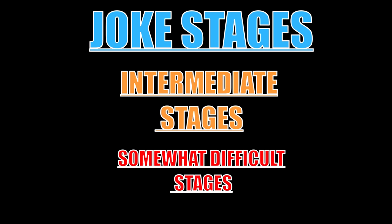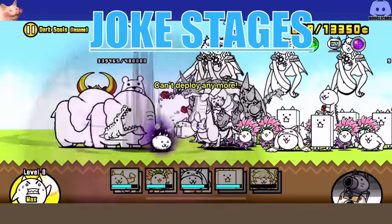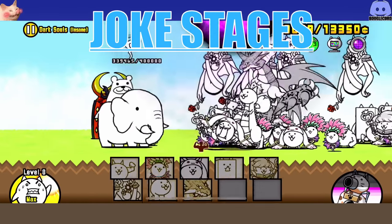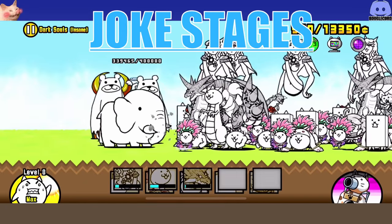With all three categories in mind, the baseline is level 30 units, all treasures, and some battle items. With that you can pretty much beat all of the crazed cat stages — you might need a unit here or there or some extra boost, but most of the time you'll probably be able to just beat all the crazed cats. Most of the time people just go in under-prepared and under-leveled and they get whooped. Now let's start with the joke stages category.